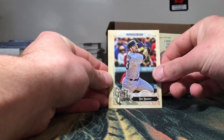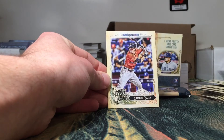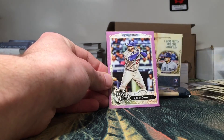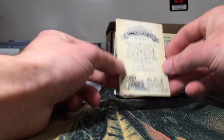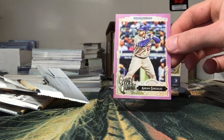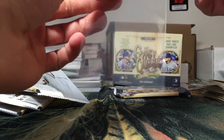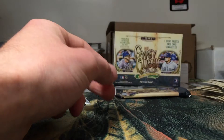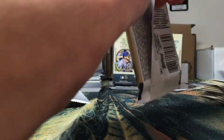Maybe we can pull a purple — and oh, a purple! Tim Anderson, Tom Murphy, Matt Wieters, Christian Yelich, Alex Dickerson, and an Adrian Gonzalez purple out of 250 — number 27 of 250. Old Red Sox right there. Nice. So we got the numbered card, I'm happy. I'm a happy man.